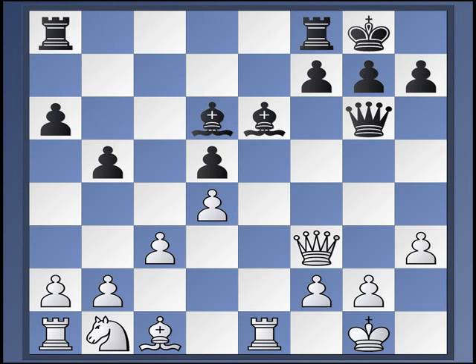Sometimes black goes for a minority attack with a5 and b4, sometimes further kingside play eventually pushing the f-pawn. There are ideas like queen c2 in some cases, causing some disharmony in the white position — generally that's after rook e8. Black has done very well here, and this line is not really considered to be even slightly testing for black.